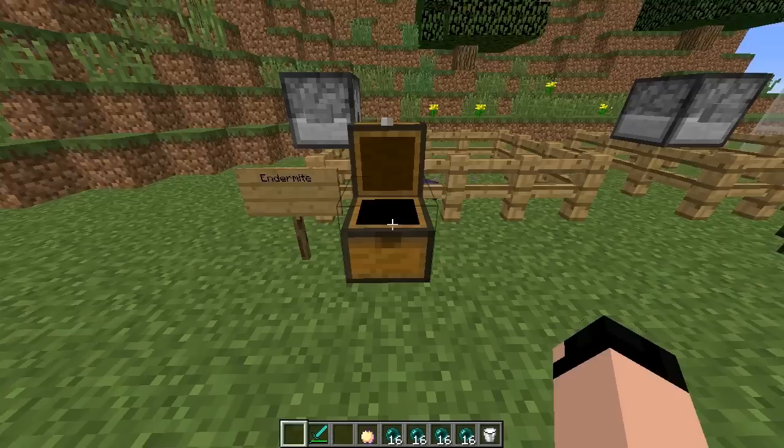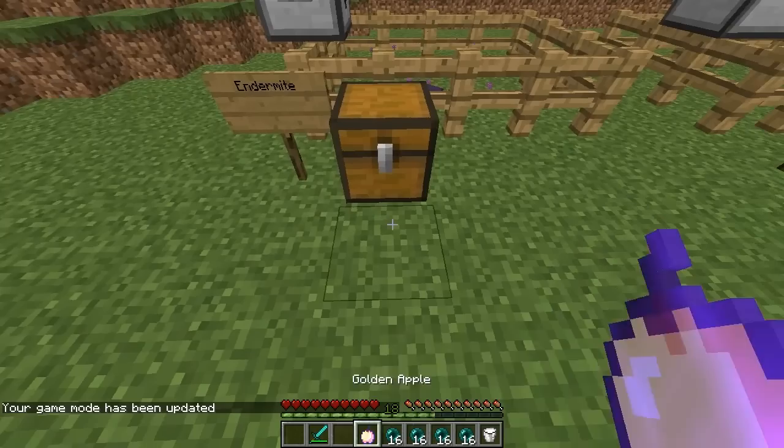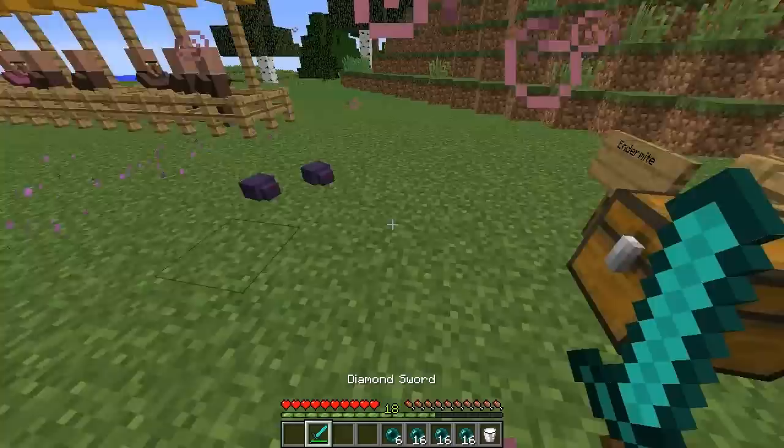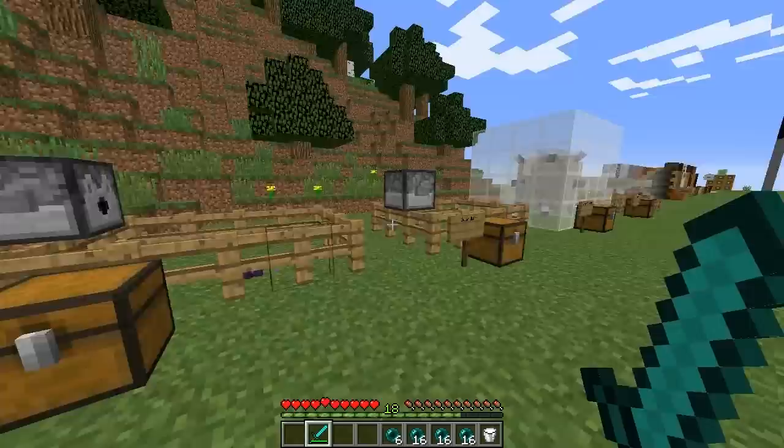I'm going to show you guys how it actually happens. I'll grab a golden apple so I don't take damage, go into survival mode, eat the golden apple, and throw a couple ender pearls. We just got two of them to spawn — they're usually a little bit more uncommon, but that was actually some pretty good luck for this review.